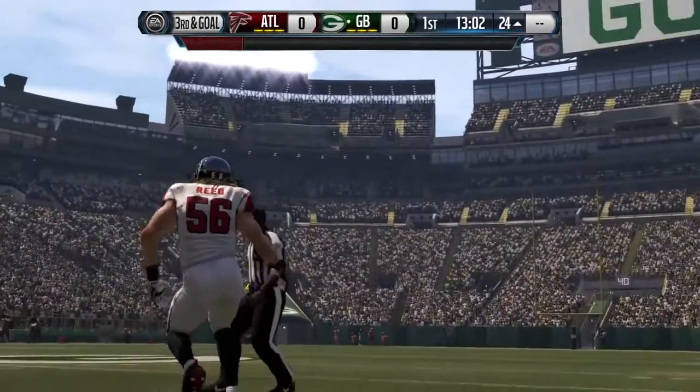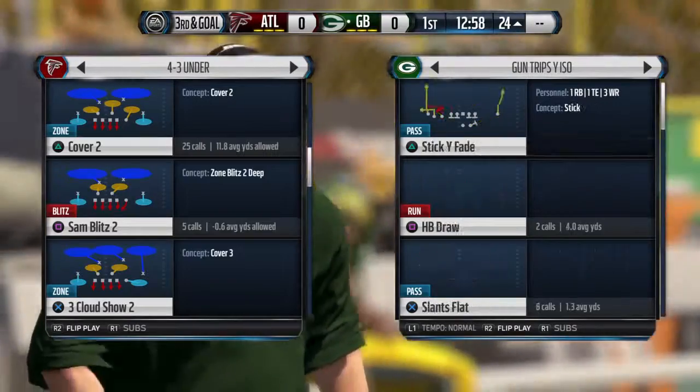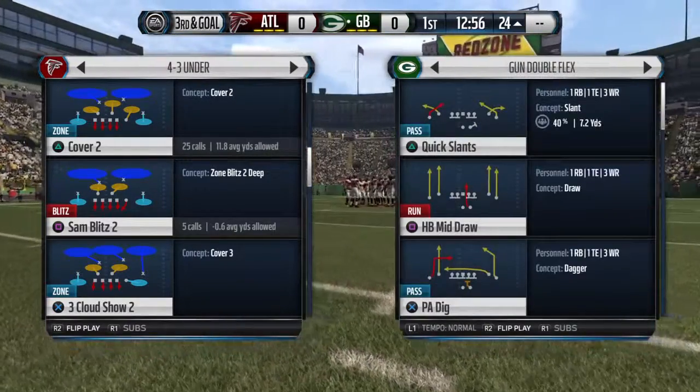You guys are able to see that we're able to get some double gap pressure there against our opponent. Like I've shown you before in the last video, this is unstoppable. You guys cannot block a running back in order to beat this play, and we'll demonstrate that.